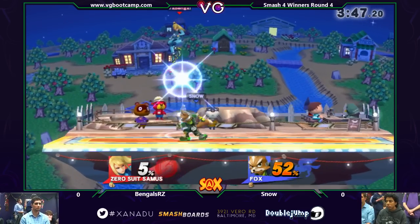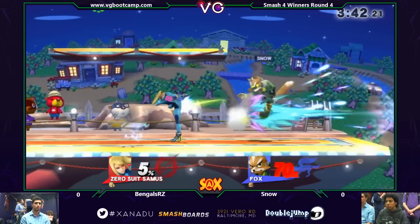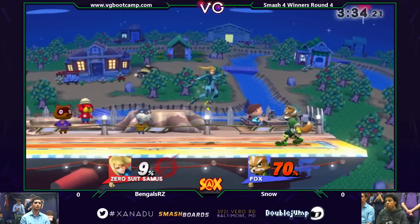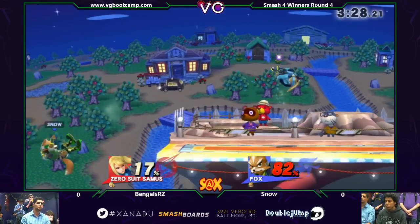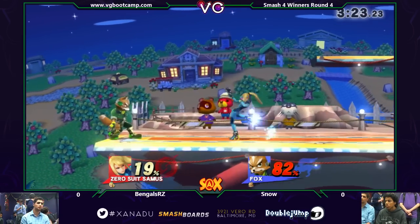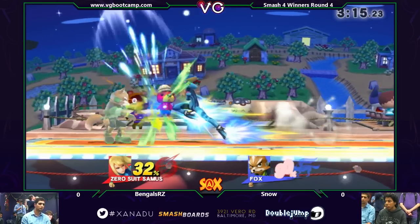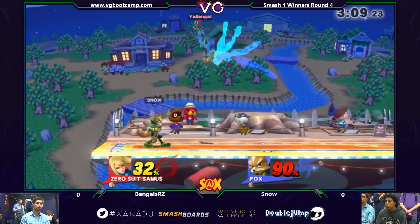Shields that neutral air into up tilt again. Bengals is on point with those. Now he's just spacing out with side B's. Runs up shield, catches the shield drop with F-tilt. I can't believe those dash attacks did it — they just dash attack through each other. Power shields that down smash, punish. That space snare is very safe. It actually has a good amount of shield pushback, so people will think they can punish it and then they end up being out of range. Back in Brawl, sex kicks were the most punishable thing — you just didn't do them. Here in Smash 4, though, they're a pretty good move. I really like the shield pushback in Smash 4.